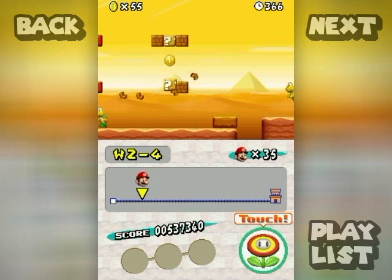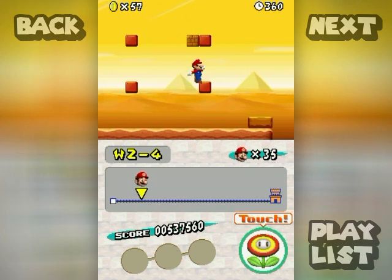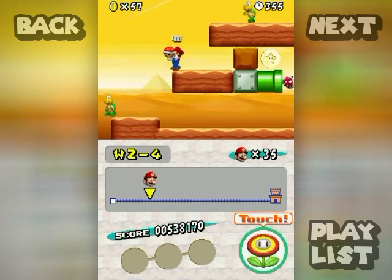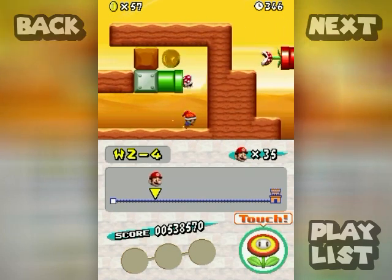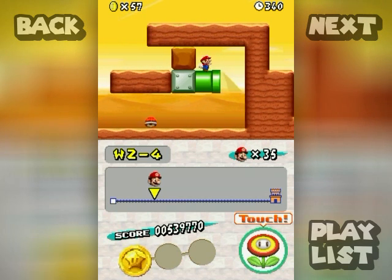This is a pretty silly level overall because of that. There's actually a trap along the way: if you hit the switch and then run up it, you won't be able to get a star coin at a certain spot. Oh, I kind of created a conundrum for myself here.